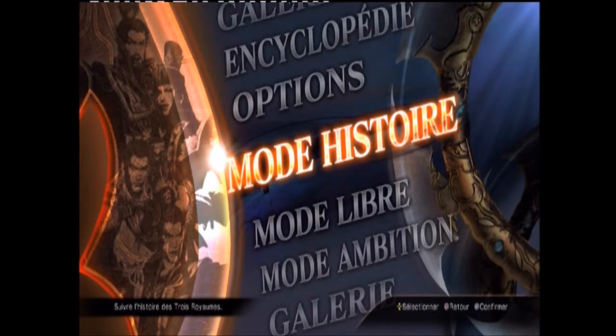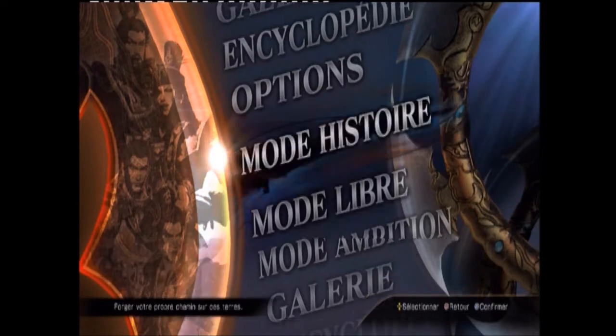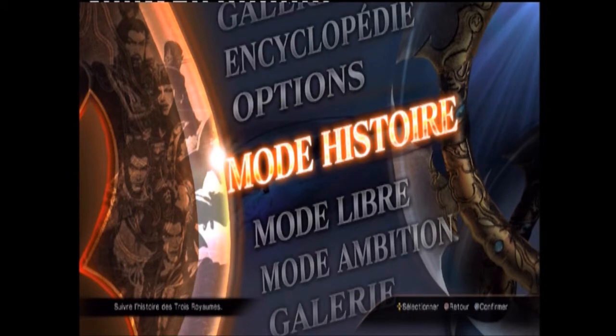C'est un jeu édité par Tecmo Koei, développé par Omega Force. Comme d'habitude, on les connaît bien. Ils attaquent bien pour la période des vacances d'été de 2013, parce que avec Dynastie Warrior VIII et One Piece Pirate Warriors 2 qui arrive en août, Omega Force se fait entendre. Donc voilà, Dynastie Warrior VIII, c'est un beat'em all, sorti le 18 juillet 2013.